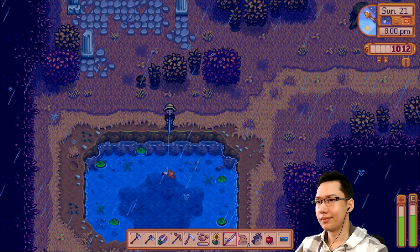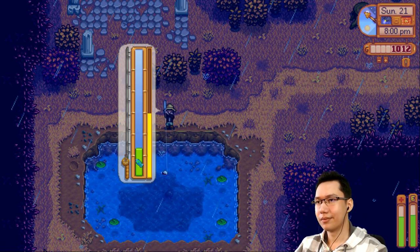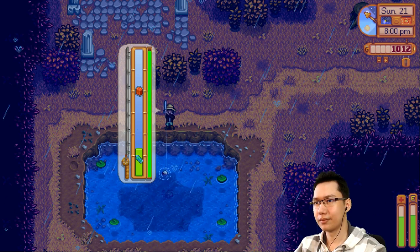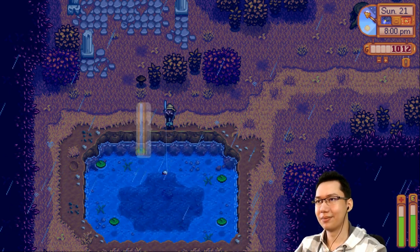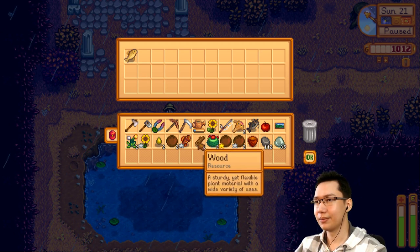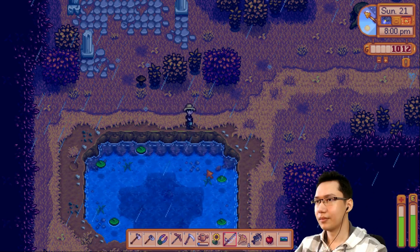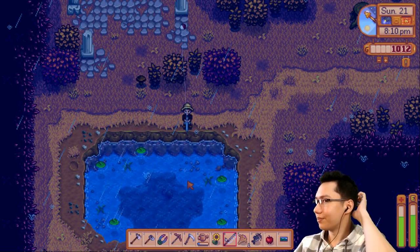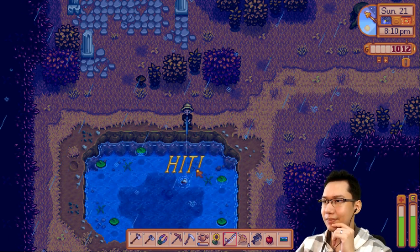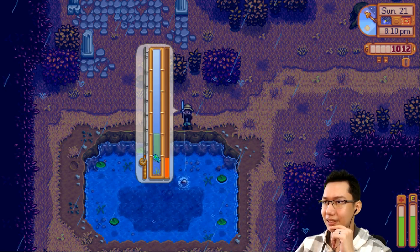Fantastic! These hidden lakes actually give us the fish we require. Perfect. A carp — let's fish one more. I think a carp goes in the community center too. Oh, this is something different entirely — come on!